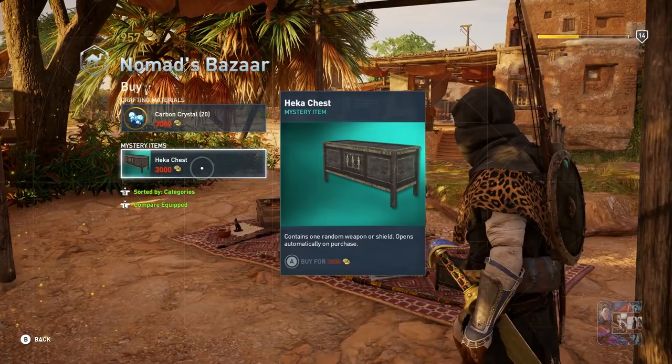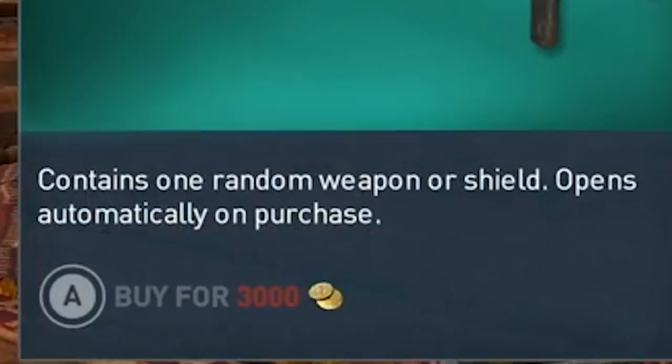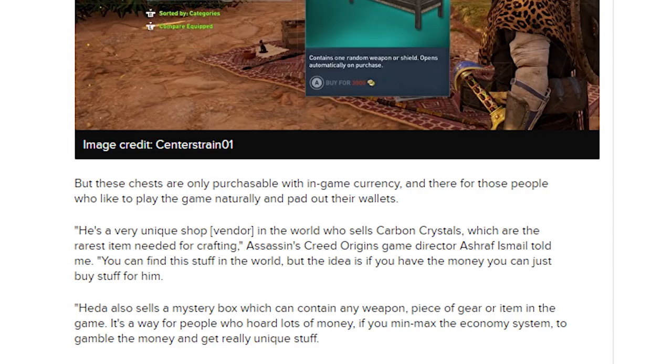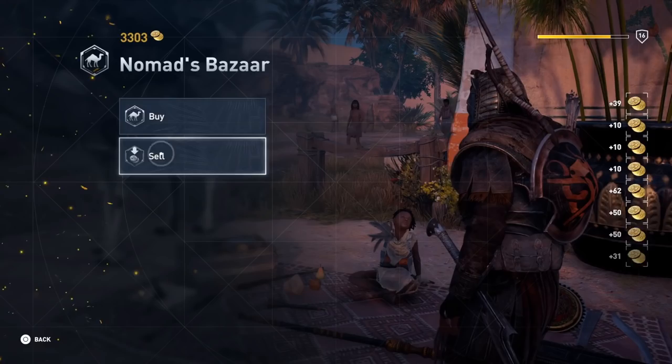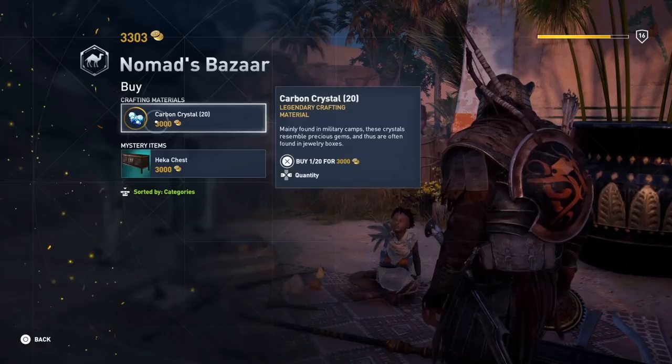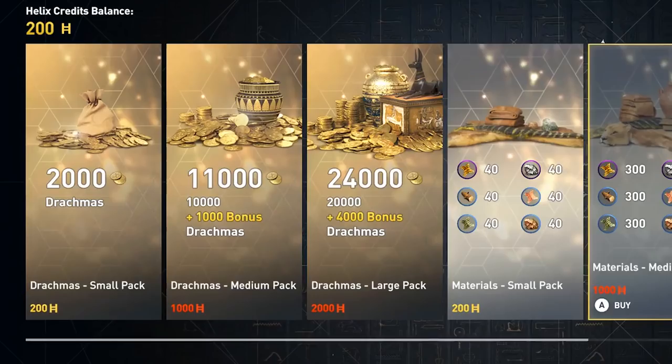The hecka chest description states: 'contains one random weapon or shield, opens automatically on purchase.' They were first spotted in gameplay footage released back on October 5th. A few days later, Eurogamer asked Ismail about their functionality. The article quoted him saying these chests are only purchasable with in-game currency and are there for people who like to play naturally. They weren't technically lying — it is true you can only spend drachma to purchase hecka chests. But by allowing players to exchange purchasable helix credits for in-game drachma, the game is still enabling people to spend real money to gamble for randomized rewards. It's a two-step process, but the avenue is still there.